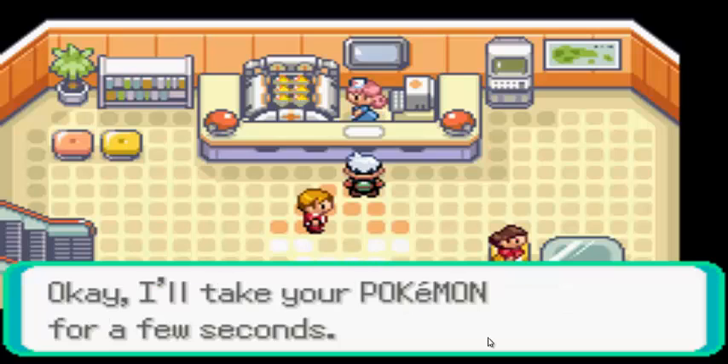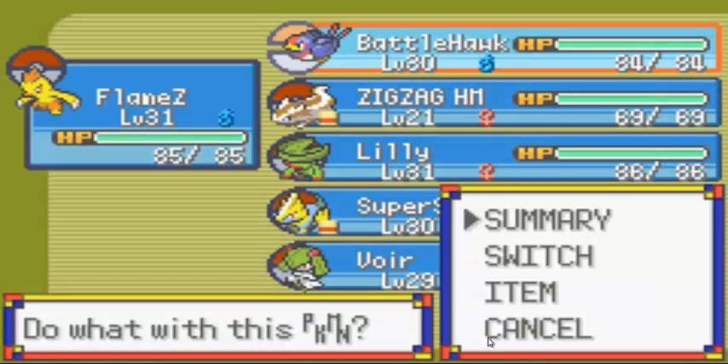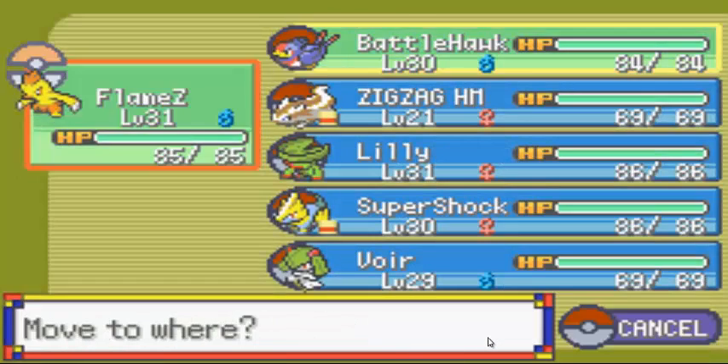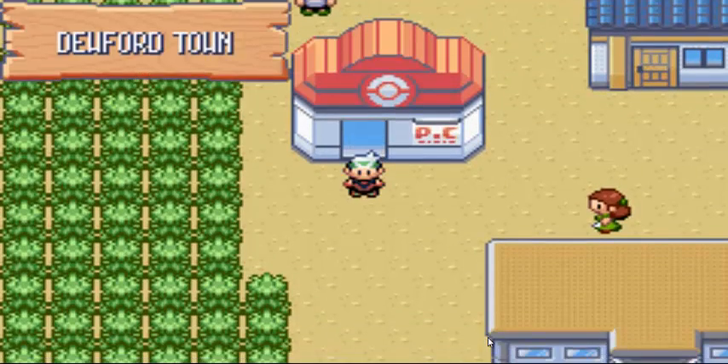I'm just gonna heal up. Let's check out our team real quick — I want my Swellow to get to level 31. My team is working out so far.